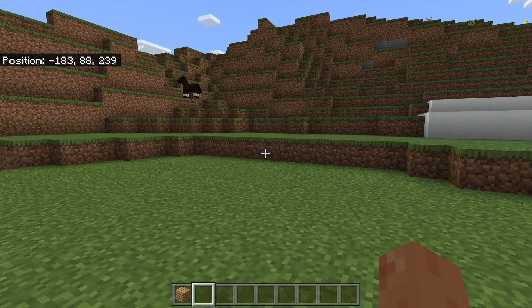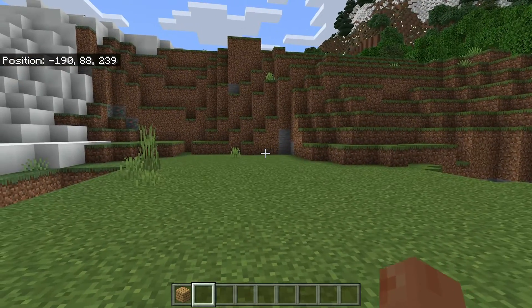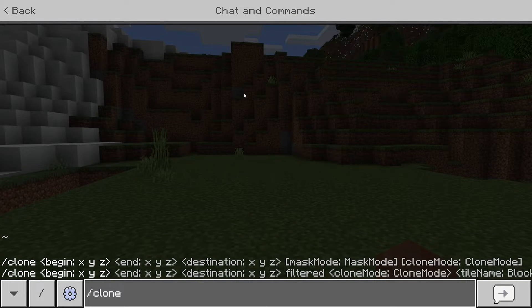Now we can use a command to copy this. Open up your chat — I'll press T — and the command we're going to use is /clone. First, enter the first set of coordinates, which is the lowest point of what you wanted to copy. For me that was -197, 92, 291. Next, enter the coordinates of the highest point on the opposite corner — for me that was -192, 101, 284.